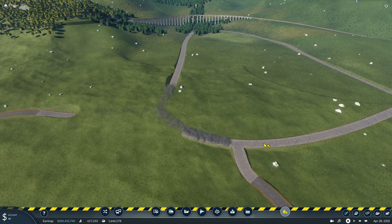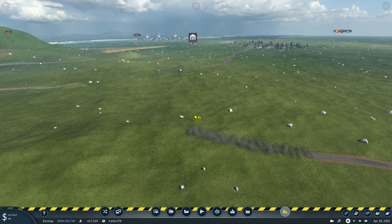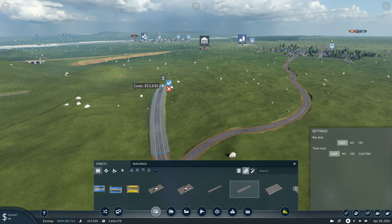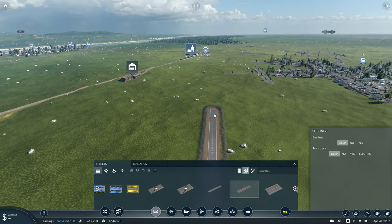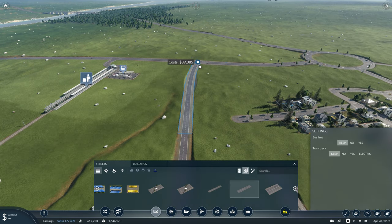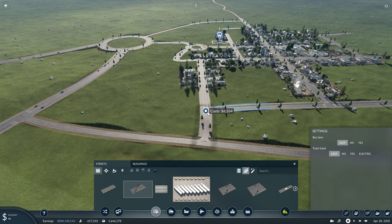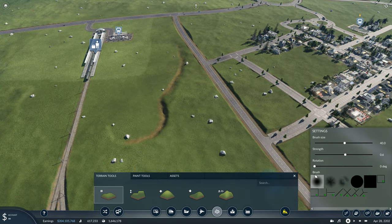Welcome back to Transport Fever. In this episode we're going to continue with the work I started a couple of episodes ago on the viaduct. What I want to try and do is actually turn this into some sort of tourist attraction, because in real life it is a tourist attraction I believe now because of the Harry Potter films. So I'm going to put in some sort of car park and maybe a place where people can come and walk and go and see the actual viaduct.